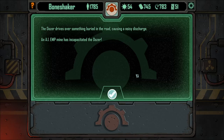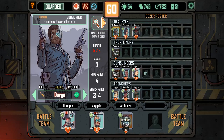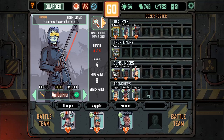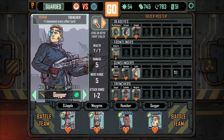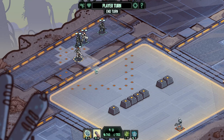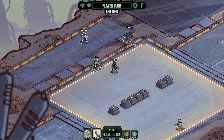This sounds familiar — the dozer drives over something buried in the road, a noisy discharge. It's an EMP mine and it looks like we're being attacked by the rogue AI — this is the first time we've seen a repeat. The guns thing is out for three days so let's put our other one in, and let's take the other rookie in. I'm fairly certain there's some kind of rock-paper-scissors thing where one unit type is best against another.